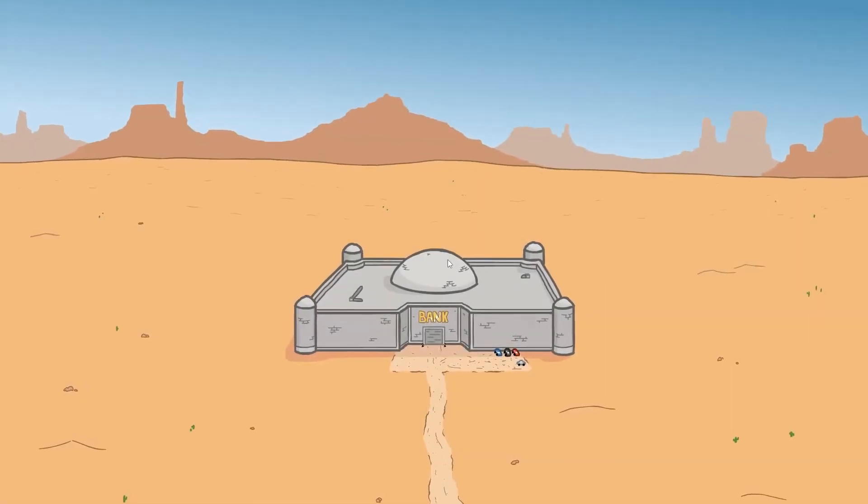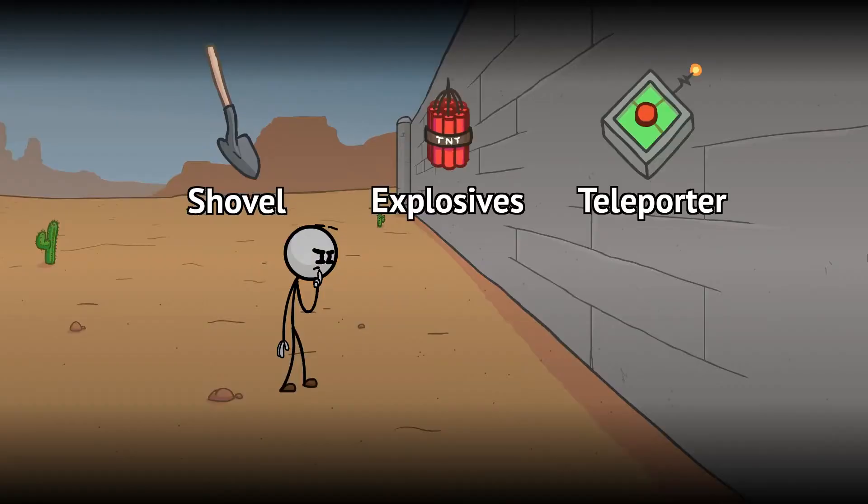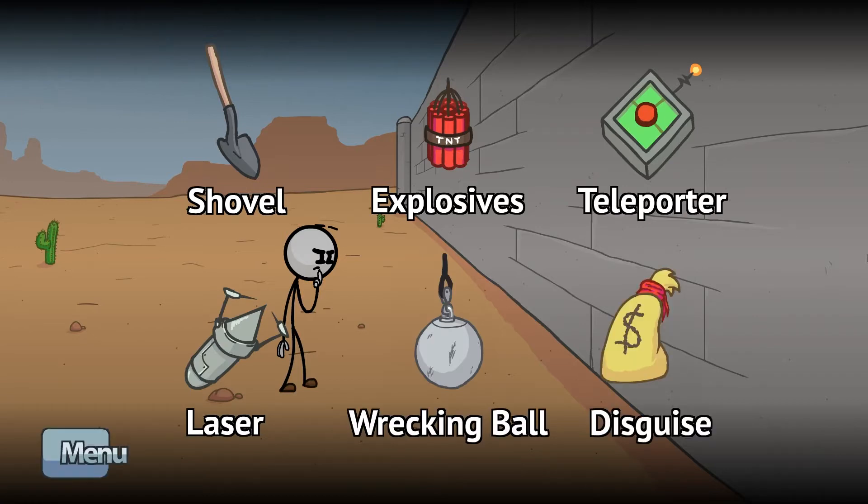Oh, I was not expecting that. The Bank. Okay so we're trying to break into the bank and we can use one of these six options to break in. So we can either shovel our way in, use explosives to get in, use a teleporter to get in, use a laser to get in, use a wrecking ball to get in, or use a disguise. And I'm going to use a shovel because surely you'd be able to get under there with a shovel. Surely?